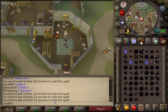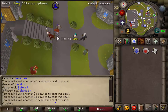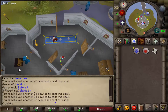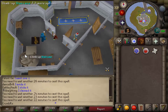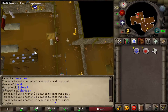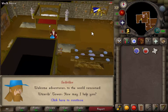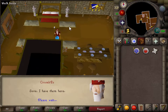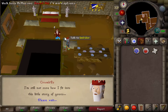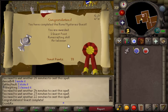We now need to make our way back to the Wizard's Tower. If you have a glory, you can use that now. Or if you're free-to-play, use your Lumbridge Teleport and make your way back to the Wizard's Tower. Once back, climb down the ladder to the west and speak to that wizard in the western room again. Run through the dialogue, and that will be quest complete.